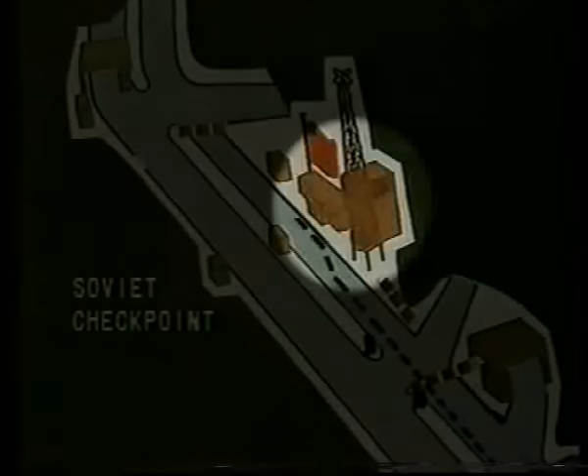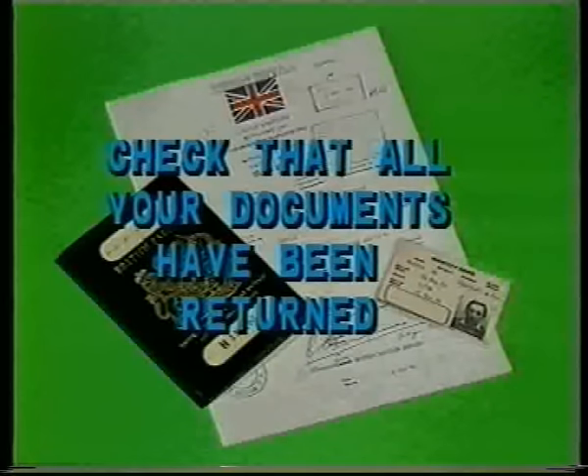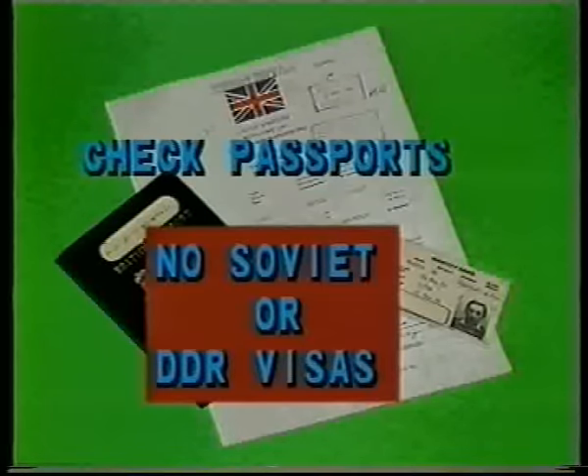On entering the building you will see on the right-hand side, about waist high, a document tray similar to those in banks, only the glass has been painted over. Place your travel and identity documents in the tray. They will be taken by a Soviet officer or soldier for checking. When the Soviets have finished this check, the documents will be returned to the tray. Take them and check that all ID cards and passports have been returned and that passports have not been stamped. If they have, return to the Allied checkpoint. Also check that the travel document has been stamped by the Soviet official.